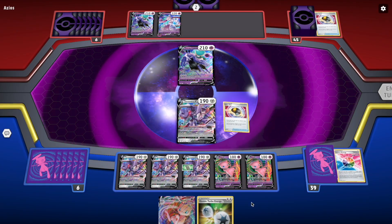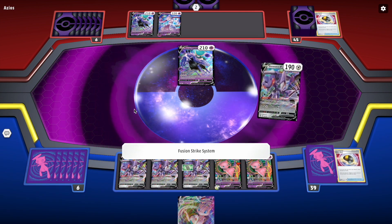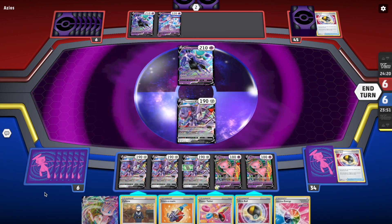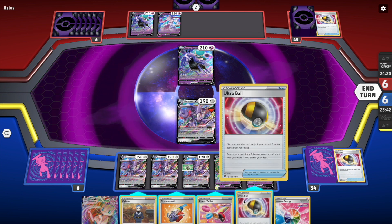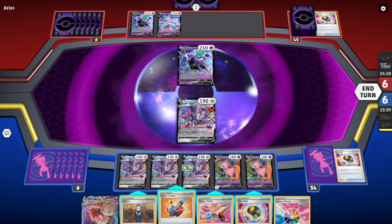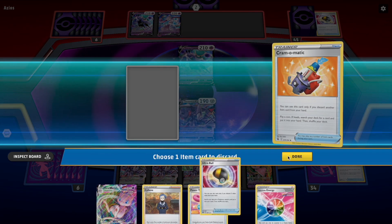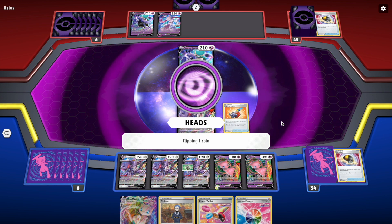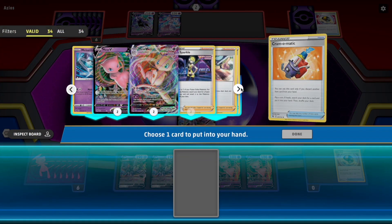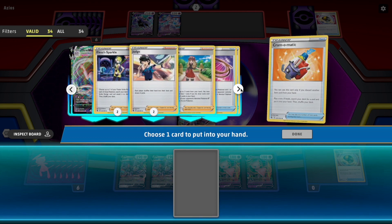That's really all I need. I'm going to use the Double Turbo Energy, get some draws going, and hopefully draw into a Switch or something. I was using the touchpad again, sorry. I don't need Silenle right now. I want to use the Chromomatic for sure because it's gonna empty my hand. Let's get rid of that Ultra Ball for now — I'm gonna need that Power Tablet. There we go, that's heads. What do I actually get?